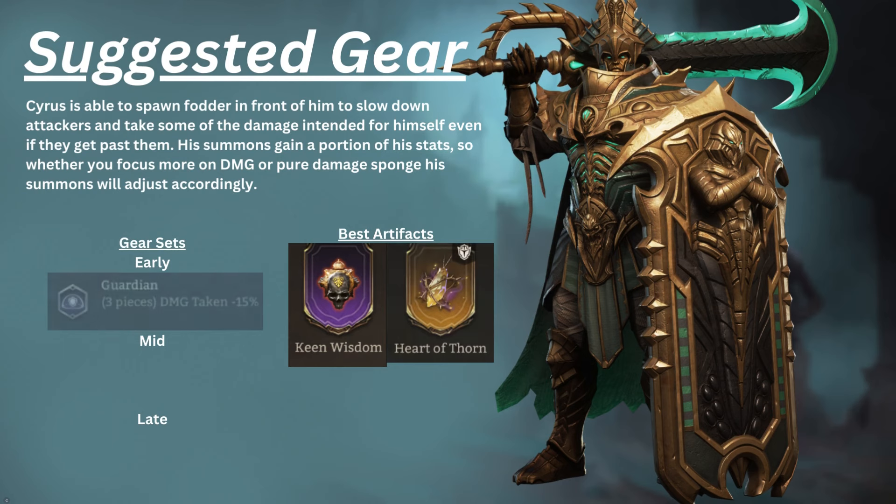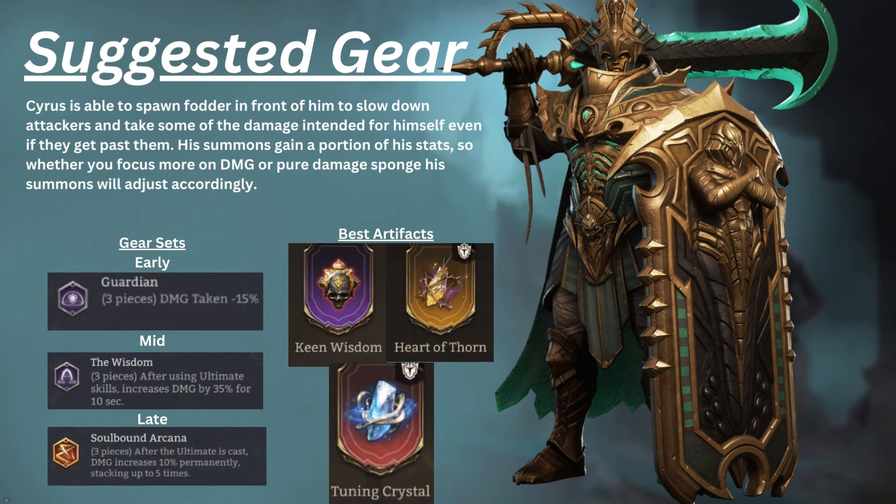Cyrus is able to spawn fodder in front of him to slow down attackers and take some of the damage intended for him, even if they get past them. His summons gain a portion of his stats, so whether you focus more on damage or pure damage sponge, his summons will adjust accordingly. Upon meeting his stat requirements — whether you want HP%, defensive percentage for tankiness, or a hybrid bruiser with attack percentage, crit rate, and crit damage percentage — the Guardian set will allow him early game to sustain on the field longer. Mid-game, the Wisdom set would amp up his damage considerably with his rather quick ultimate casts. In late-game, he would stack up Soulbound Arcana very quickly.